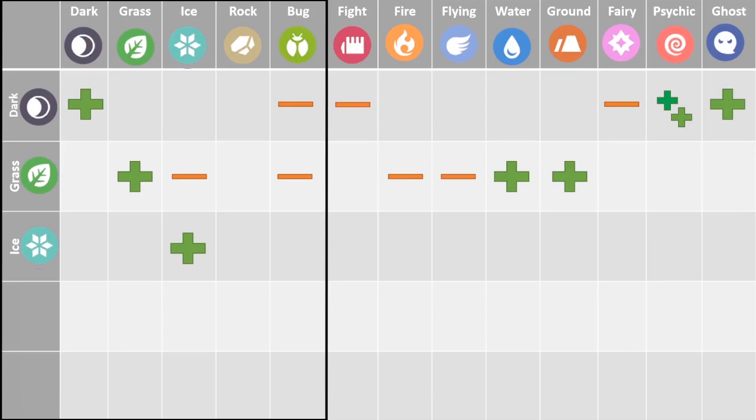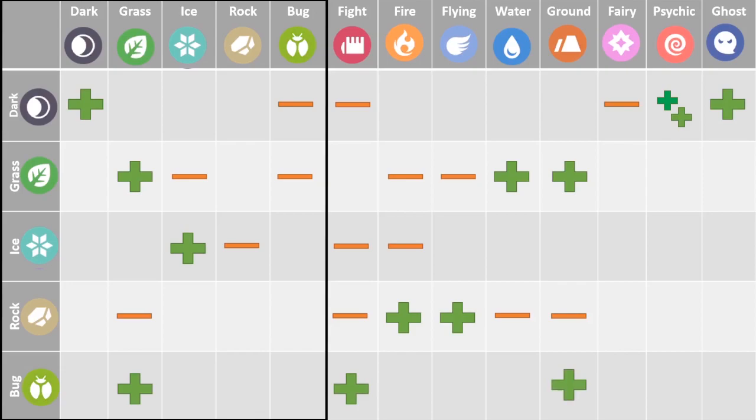Where ice is concerned, it generally resists only ice attacks but is weak against your rock, fighting, and fire types. Rock typing is going to resist other fire and flying, however it will be weak to your grass, fighting, ground, and water type attacks. Bug typing will resist grass, fighting, and ground, and it will be weak to your rock, fire, and flying.